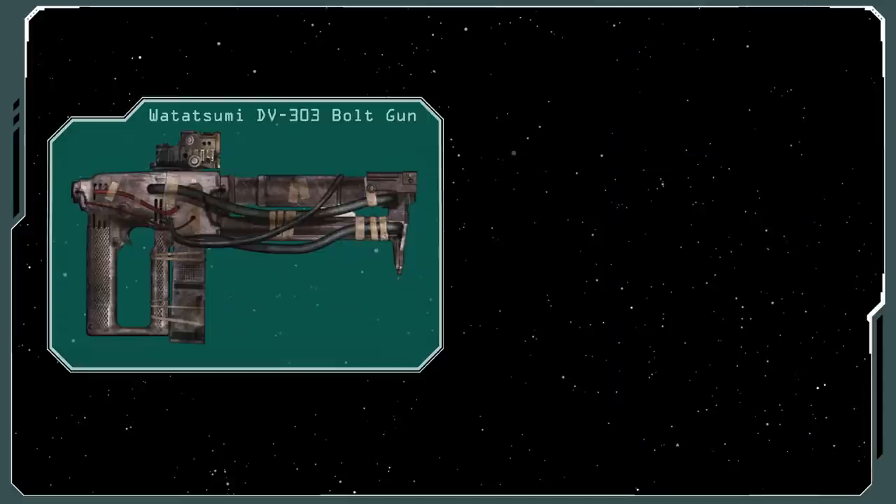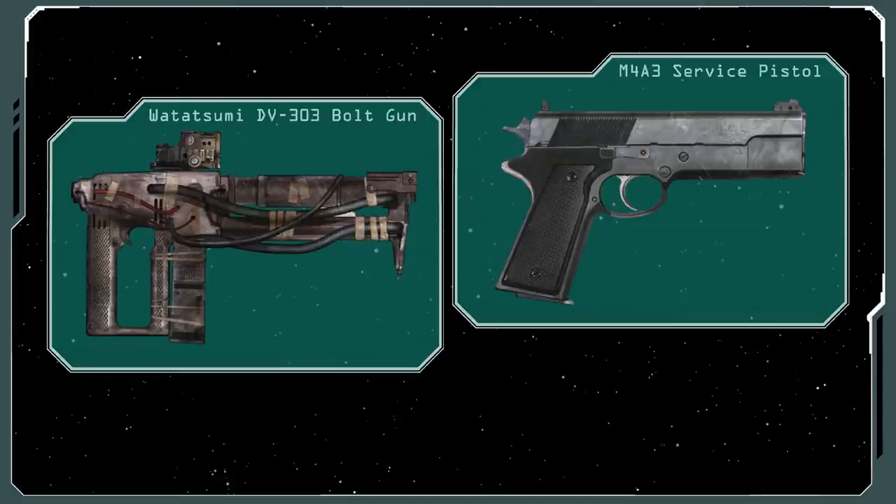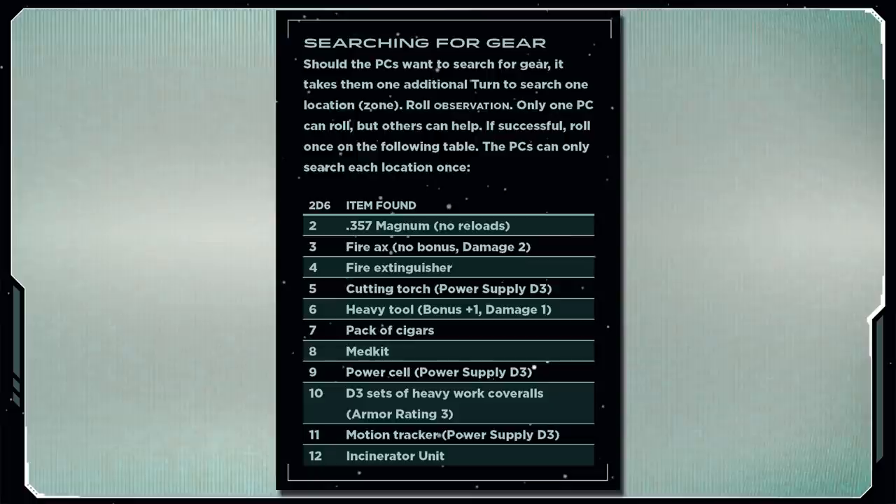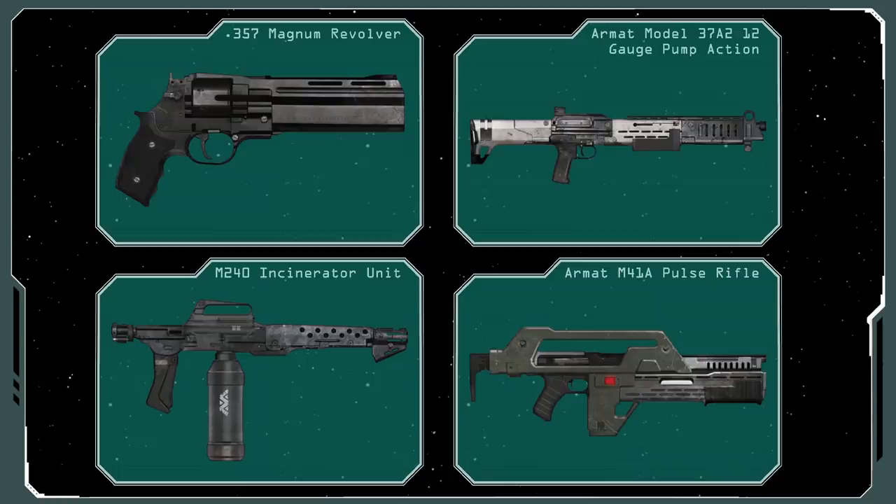The PCs don't have much weaponry between them — basically two pistols, a knife, and a cutting torch. Which sounds like the title of a great murder TV sitcom, doesn't it? But if the player characters take the time to search rooms as they pass through them, they can find some pretty useful equipment.